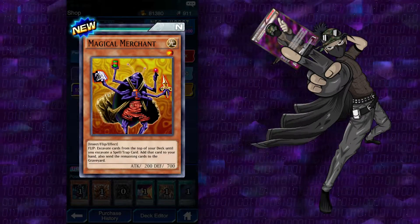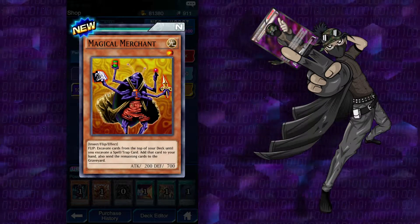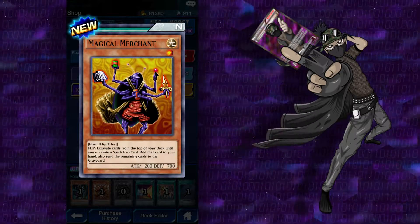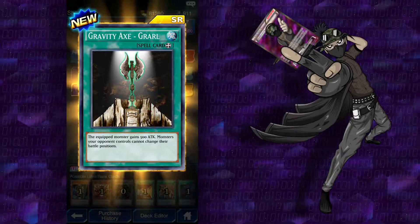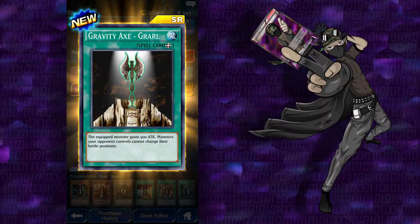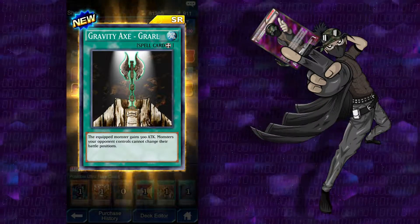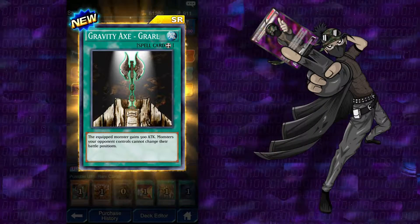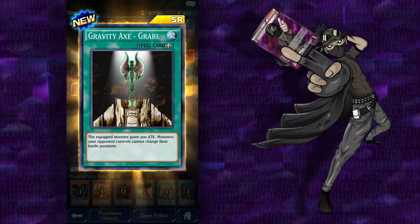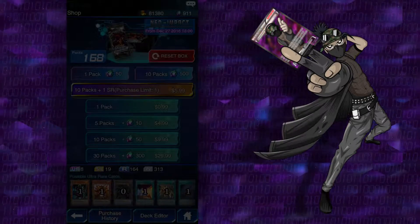Synthesis Spell — Magical Merchant, haven't seen this before. Excavate cards from the top of your deck until you excavate a spell or trap card, add that card to your hand, and send the remaining cards to the graveyard. Gravity Axe Grarl — isn't there another weird dino in here that I haven't seen yet but requires this? The Cryptid Monster gains 500 attack, and monsters your opponent controls cannot change their battle positions. I think the card this goes to I actually have in real life — I don't remember his name, though. Two Kreebs with some hieroglyphics and a blue tint and a Jaden Bam face.